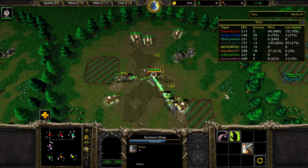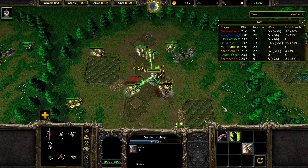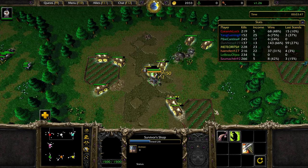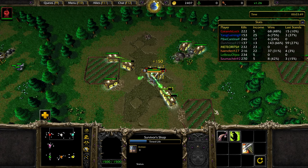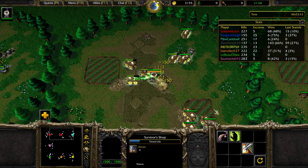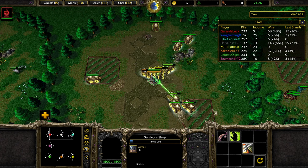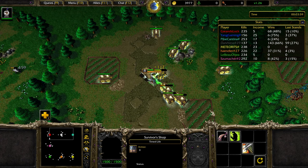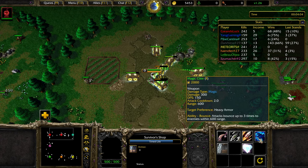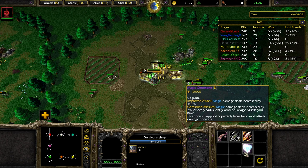Let's get Shockwave — it's a great tower, especially when gold wagons are coming in. We want to kill the gold wagons because they give extra gold. Make sure you use any weapon available to kill those wagons, because killing all of them gives you enough gold to compensate for the cost you invested.